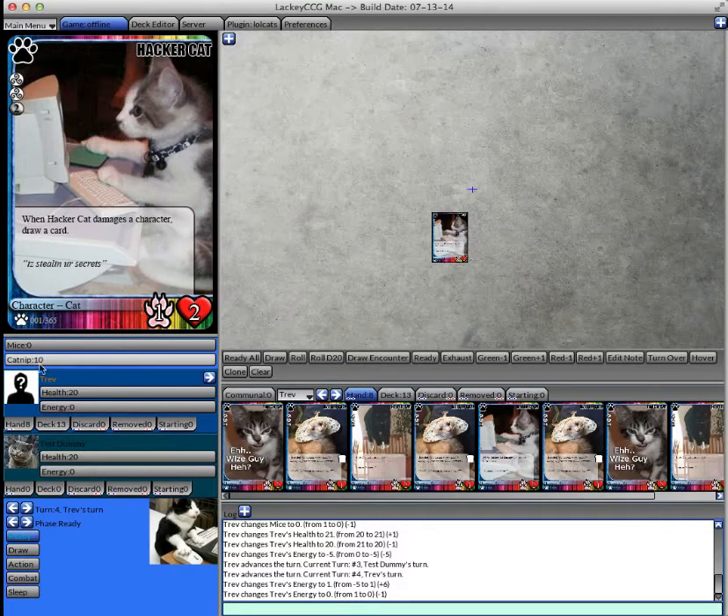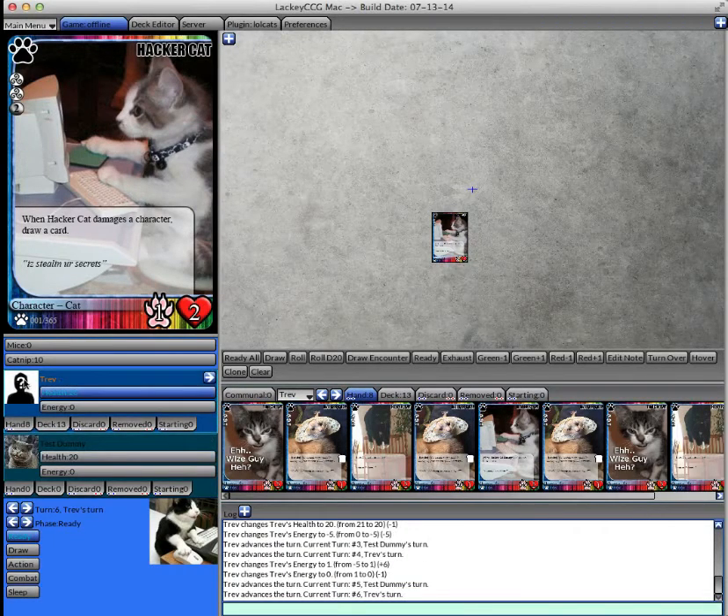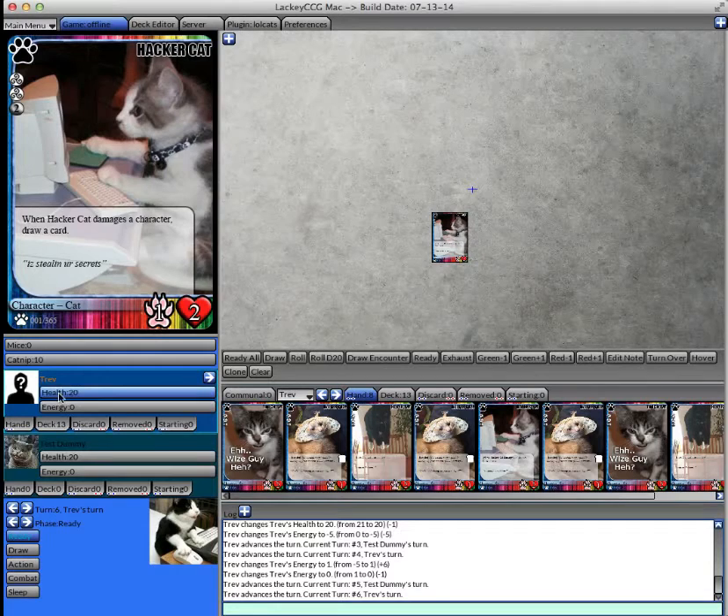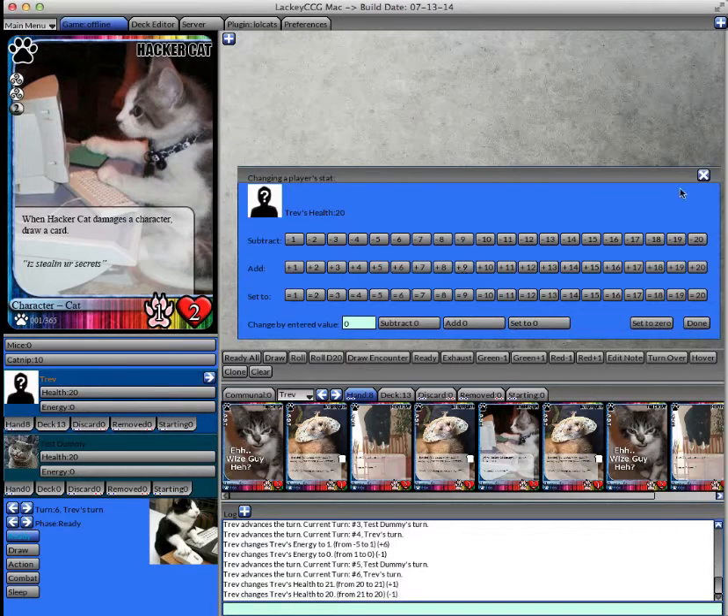Below the global stats is player information. You see a box, and each box corresponds to a different player. Each box has a name at the top for that player as well as their avatar — I haven't set my avatar yet, but that's where the image would go. There's also a turn indicator; whoever's turn it is has a little arrow button, and if you press it, it advances the turn to the next player. You can double-click each panel to collapse it to save space, or expand it to see more information. Just like global stats, you can also alter player stats — each player stat is listed for each player, and you can modify it in the same ways.